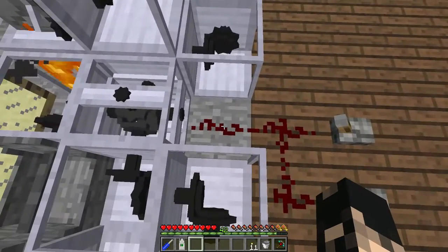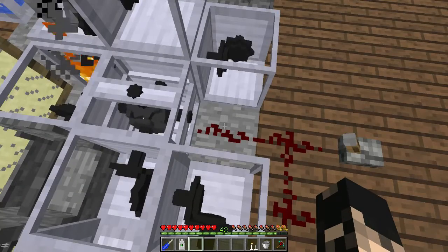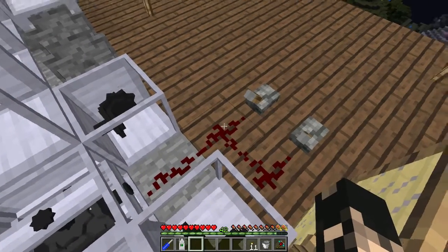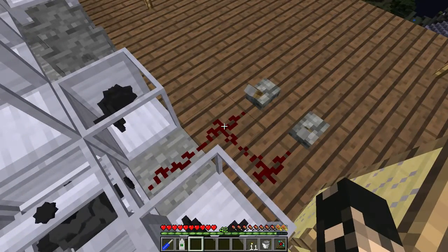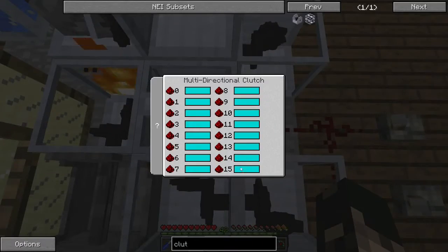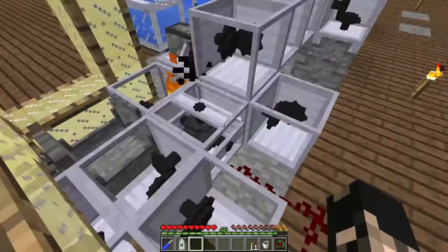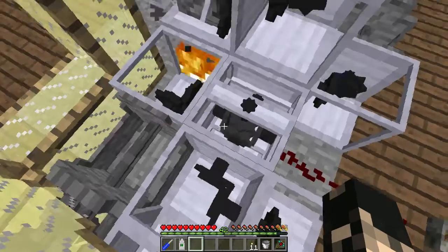We've got two switches here. If I put a lever here, the power level imparted to this clutch would be sixteen. If it's one block away it'd be fifteen — sixteen minus one equals fifteen. The next one should be fourteen, and the one after that thirteen. I think I might have one slightly wrong but we'll figure it out.